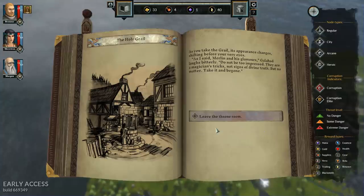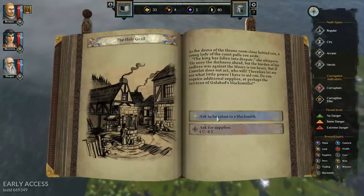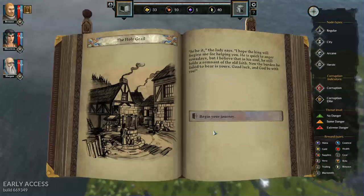As we take the Grail its appearance shifts before our eyes. As the doors close behind us, a young lady of the court pulls us aside — the king has fallen into despair. She offers us either supplies or the services of Galahad's blacksmiths. We don't really have any money so the blacksmith isn't helpful, so we take the food. She hopes the king will forgive her for helping us.